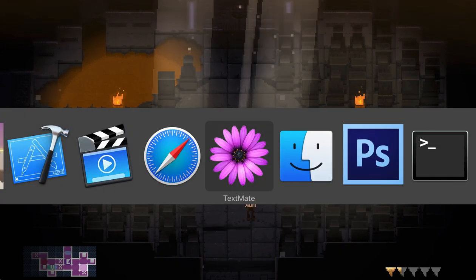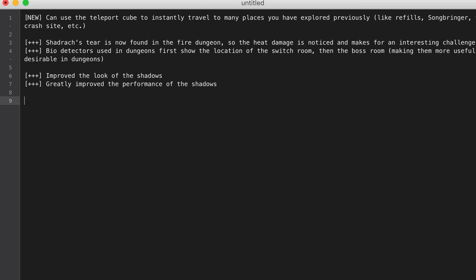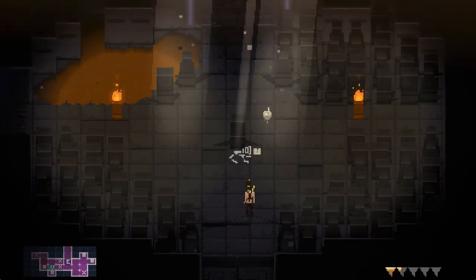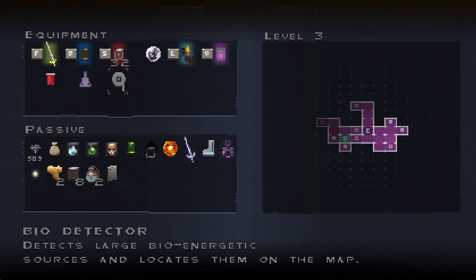There's a lot of other new stuff. We're talking about the teleport cube, Shadrach's tier, and the bio detectors. When you use the bio detectors, it now shows you where — I've already explored this entire dungeon here so you can already see.